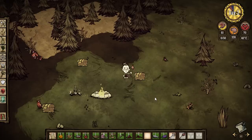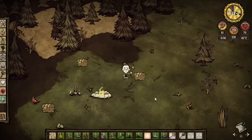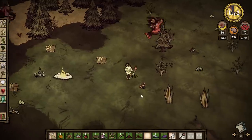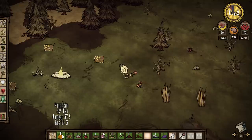Hey everybody, it's your boy Celery Stick. Today we're going to be looking at a cool mod called the Display Food Values mod. This mod does exactly what it says — if you've ever wondered what a piece of food is worth as far as hunger, all you have to do is float your cursor over it, and you'll see that this pumpkin raw is worth 37 and a half hunger and three health.